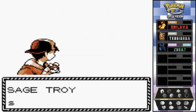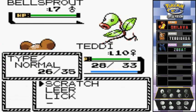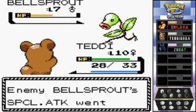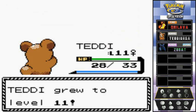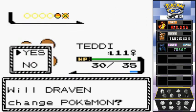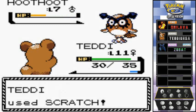Sage Troy comes out with a Bellsprout — scratch attack, and a critical hit! Pretty good stuff. Teddy grows to level 11. Physical attacks through the roof! Now he's sending out a Hoothoot — this is the first time we're seeing one. Unfortunately it's not nighttime so we can't find them in the wild.